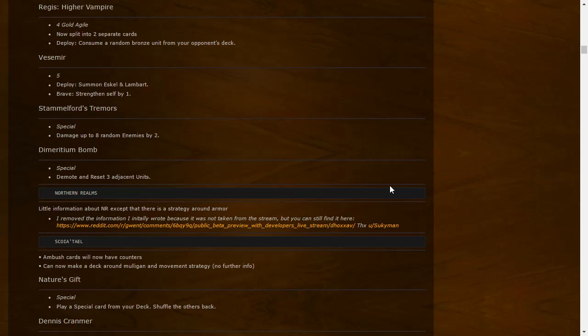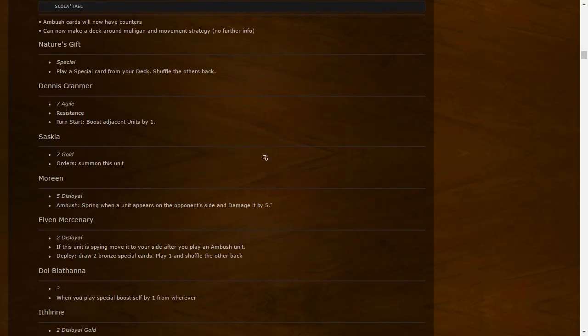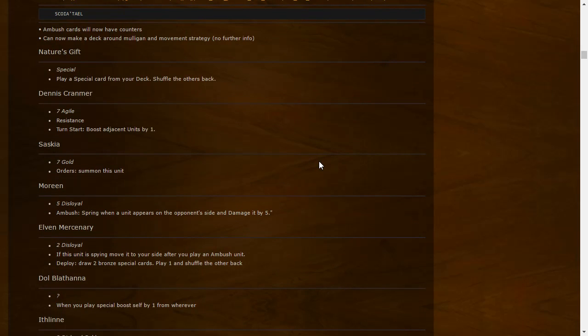Maritime Bomb: Special — demote and reset three adjacent units. Demote actually affects gold cards, which is significant. That is how it worked previously as well but now it seems nerfed. Not much information about the Northern Realms yet, but a commenter has some information we'll check out. Ambush cards will have counters, and decks can now be built around mulligan and movement strategy.